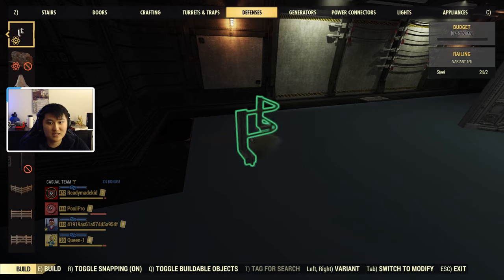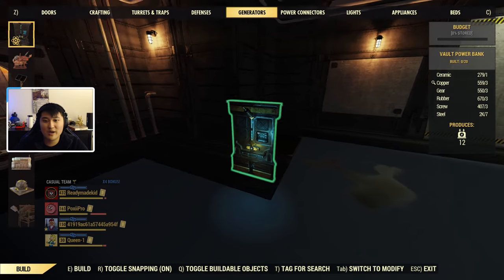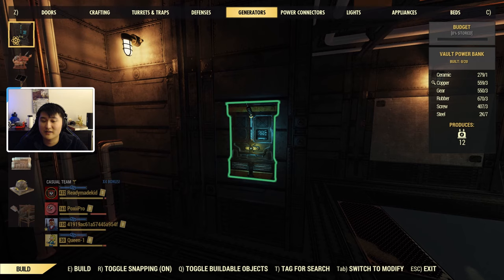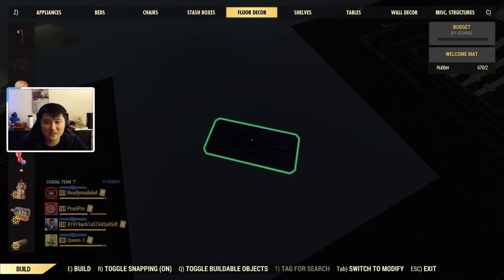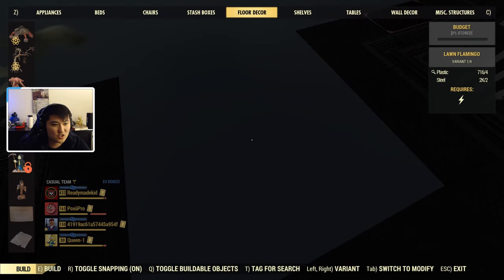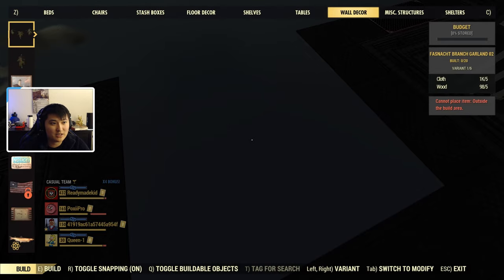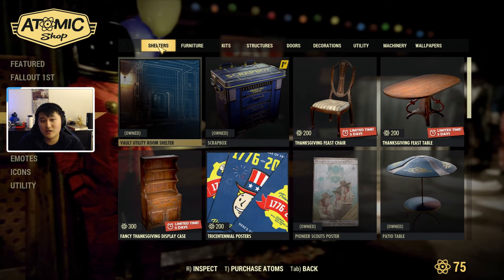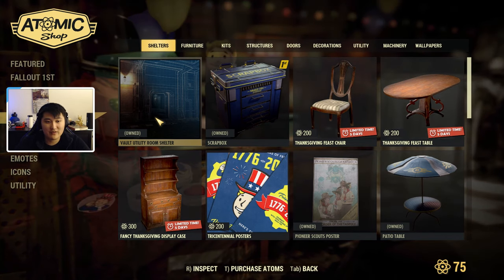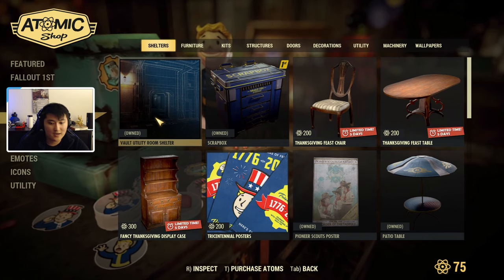There are small railings, medium railings, corners, and all that. We also have a Vault Power Bank, which I guess makes power a bit easier to have in the vault. There's also a new Vault-Tec Welcome Mat. I'm going through trying to spot all the new things — I might have missed something, but I think that's pretty much everything for the new items added. This area is also where you can purchase the shelters, and we already have the Vault Utility Room given to us for free.